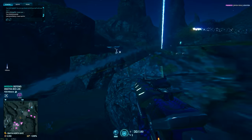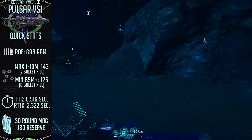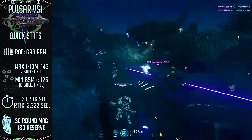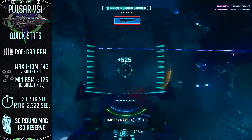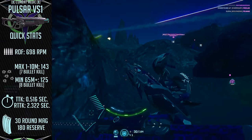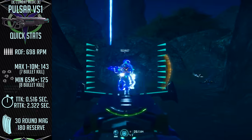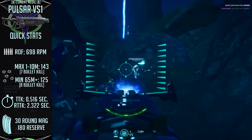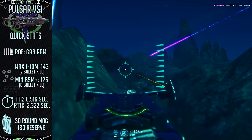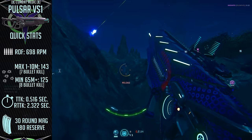Next up is the Vanu Sovereignty and their laser beam of death, the Pulsar VS-1. Another starter weapon, the Pulsar has a slightly lower rate of fire compared to the Terran Republic Cycler, but has a slightly faster bullet velocity and a much quicker reload speed. The rate of fire is a very comfortable 698 rounds per minute, which meshes well with its overall low vertical recoil of 0.22 degrees per shot. Having a 1.75 second reload speed with a 30 round magazine means you'll always be ready to take down a hostile if you're caught with your pants down.